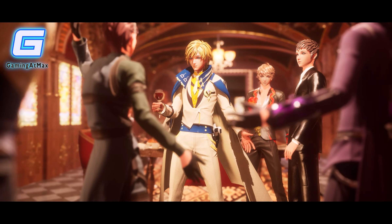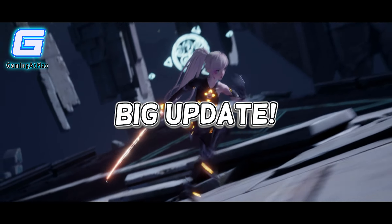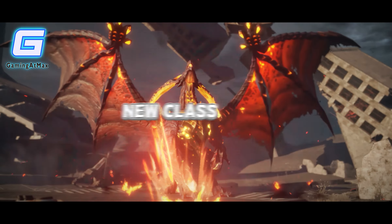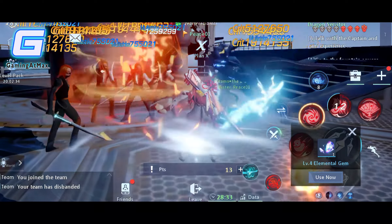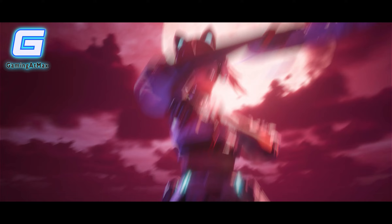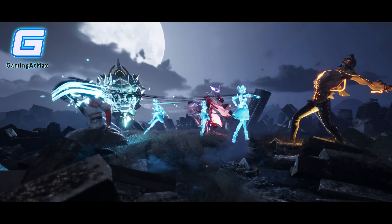Dragon Raja is rolling out a new major update highlighting new classes, PvP modes, rewards for returning players, and a lot more. The 14th class, Yasai, is making its grand debut. Yasai takes inspiration from Japanese ninjas, wielding a massive folding fan as a melee weapon and using kunai for long-range attacks. This new warrior and assassin class brings lightning-fast movements, swift attacks, and epic special effects.